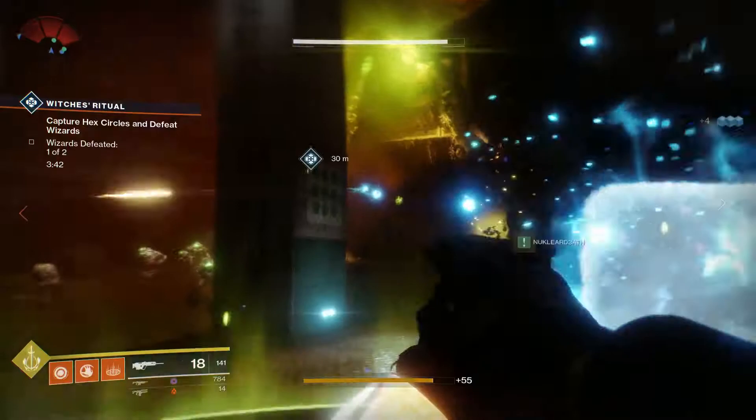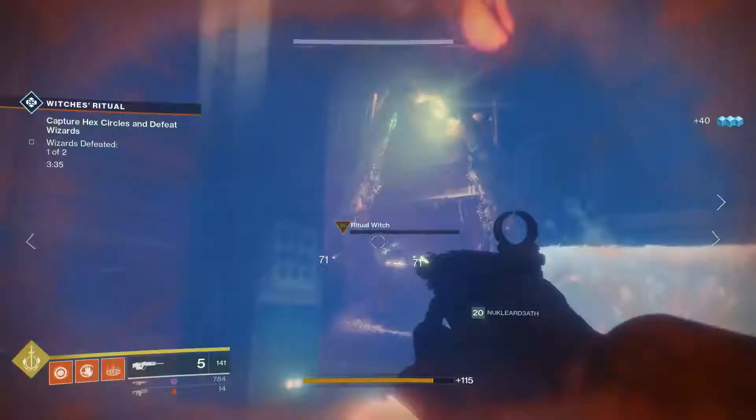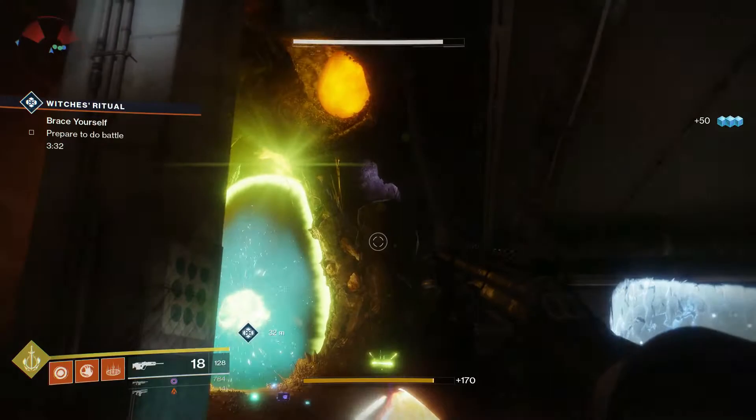When the event starts there will be two wizards with arc shields which will need to be killed. You will want to have guardians standing in the two hex circles that are illuminated on the ground. When the second wizard dies the portal ritual will begin.